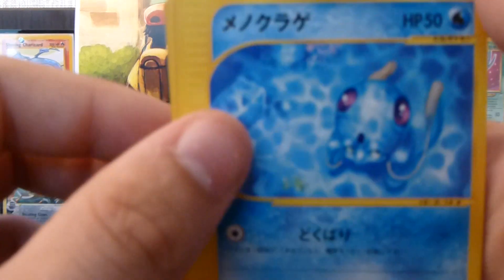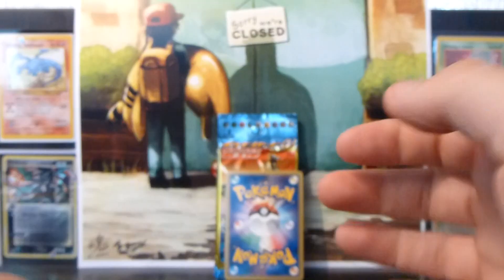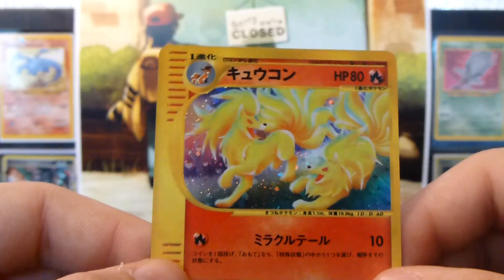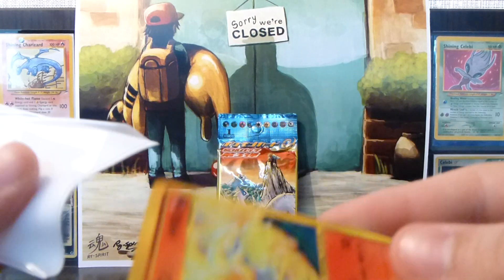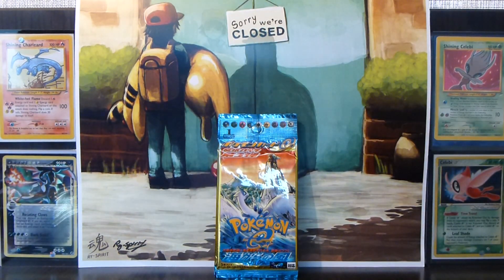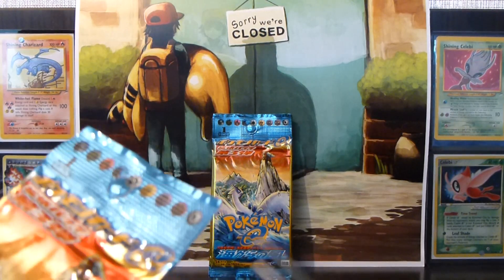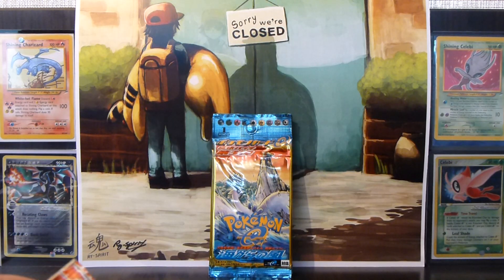So we have a Tentacle, Lavatar, Sneasel, and a Parasect. And the rare is — awesome, yes! I needed this. Ninetales Hollow. Very good. Three more cards to complete the set — that's awesome, really happy with that. And one of the cards is just a regular rare, so I shouldn't have too much problem getting it. Just need the crystals now — missing two crystals and one regular rare.